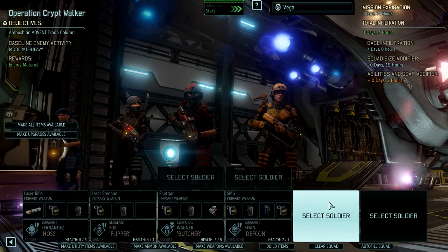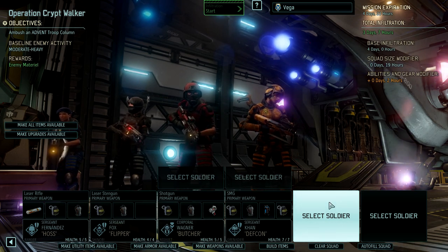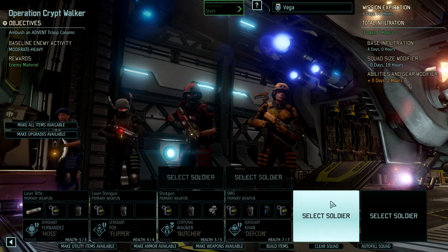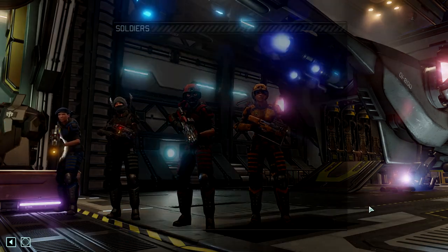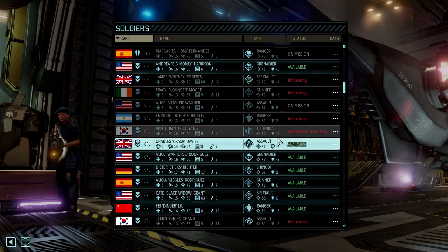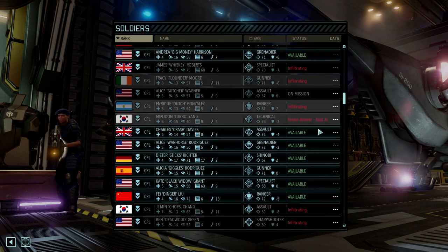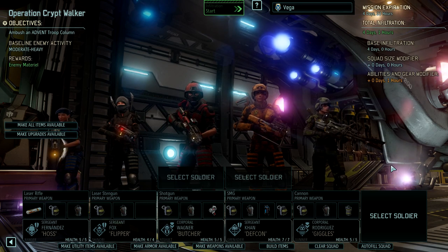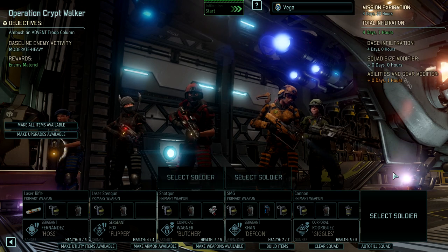That's three days, seven hours. We have just under five days available on this one. I might try and swing some suppressors on it. I'm probably going to make some weapons available and equip this squad with them, even though I don't usually like doing that, just because I want the best for this mission. We're going to bring a gunner — we've got Giggles, let's bring Giggles. And I'd like a sixth. If I can get a sixth and I can get some suppressors on people, then that would be great.